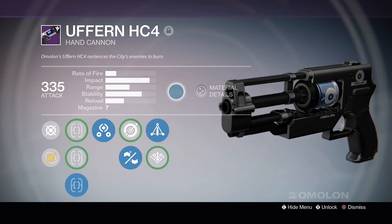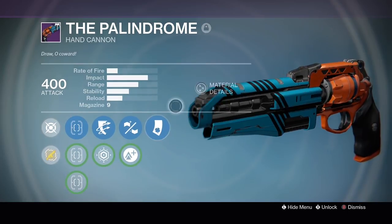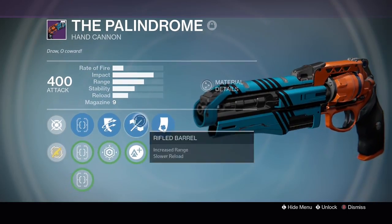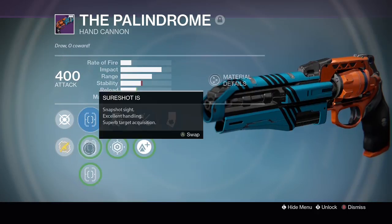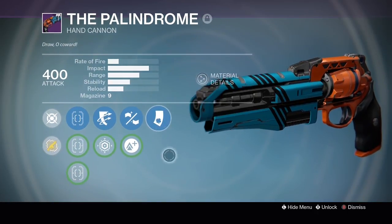If you do get a perfect hand cannon, it should look something like this. This is my personal weapon that I use when I play Trials of Osiris. It has the barrel perk I want, the best sights possible in both options, and two A-plus perks.